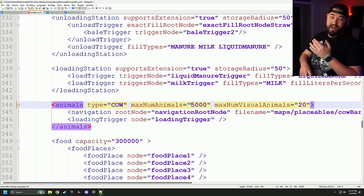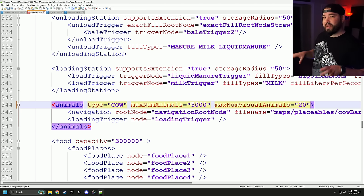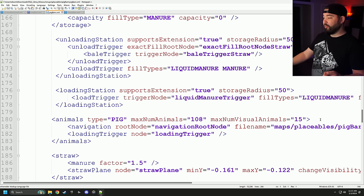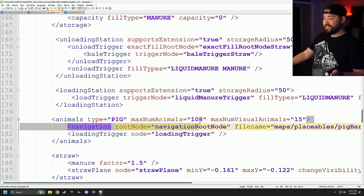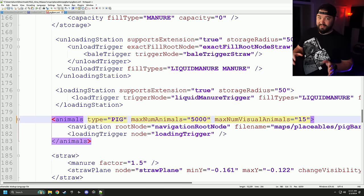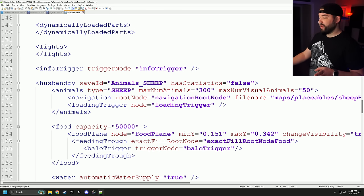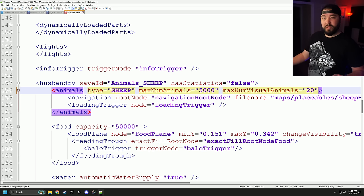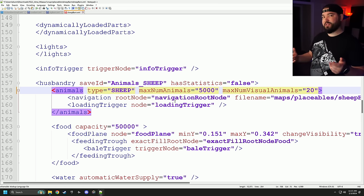Copy the max animals line from the chicken barn, go into the cow barn, and paste it in — now we have 5,000 cows and max visual animals at 20. If the max number of visual animals on a placeable you're modifying is lower than 20, leave it where it is — it's there for a reason. For example, pigs on Alma Missouri have max visual animals at 15, so I'll paste the line in but change it back to 15. Sheep are at 50, so we can set those to 20 and be fine.